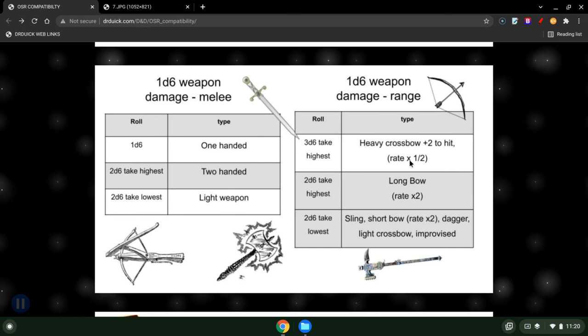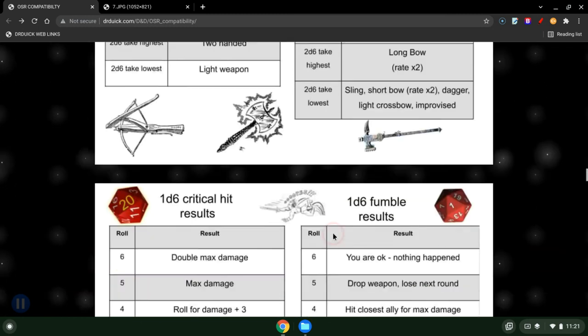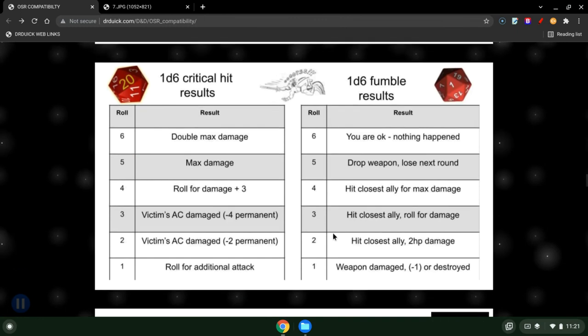The lighter versions — shortbow, sling, dagger, light crossbow, improvised weapon — are 2D6 take the lowest. I do use a 1D6 critical hit and fumble chart. I'm going to put a link in the description so you can grab these images, save them, take screenshots. If you want to use them in your game, that's fine too. The idea is it adds a little flavor when you roll a 20 or a 1 — a variety of things can happen, like hitting your ally, dropping and breaking your weapon, so it's not just the same thing over and over.